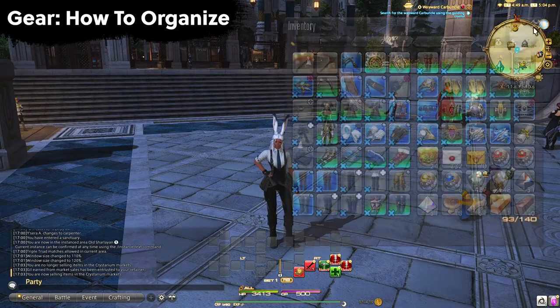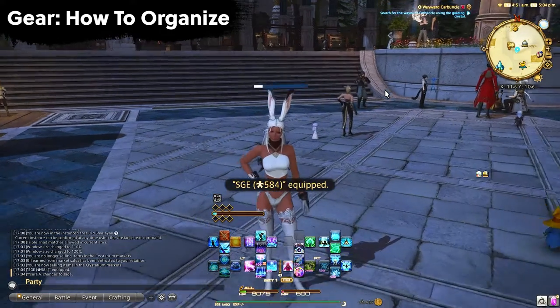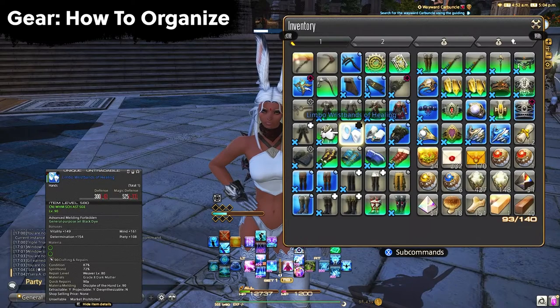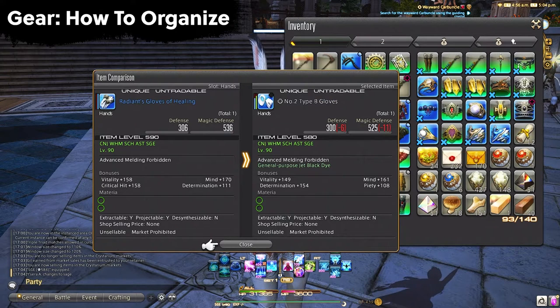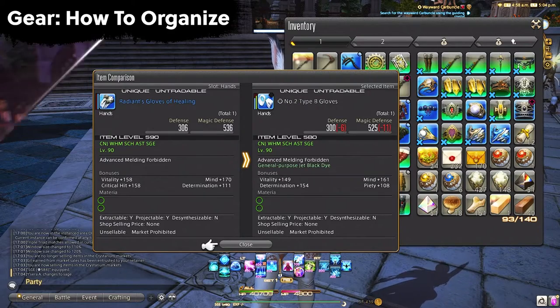Working down the list, let's start with gear. Each gear breaks down into different types and there's a line of processes you can follow to determine what to do with that piece of gear. I won't be including actual gearing from leveling — you should just be equipping everything that's better, or using poetics and then level 90 gear after that. We are talking about the insurmountable amount of gear you're going to get from dungeons, MSQ quests, and so on.